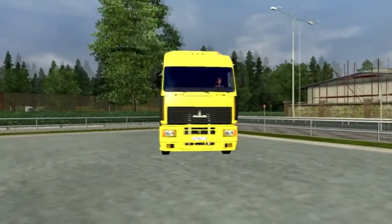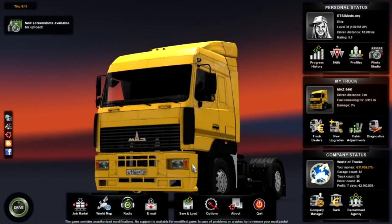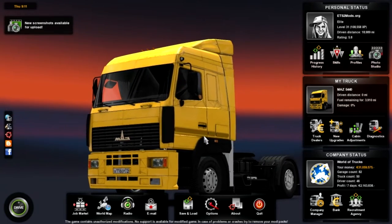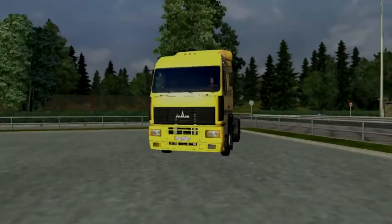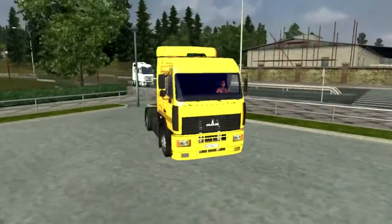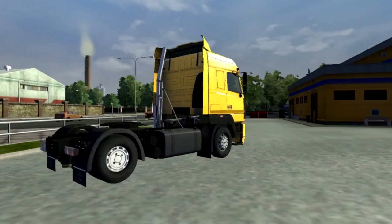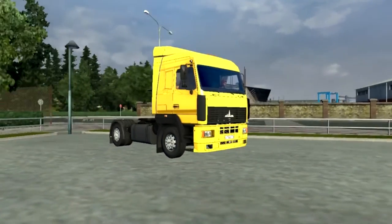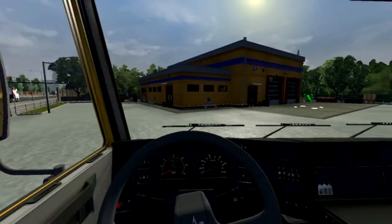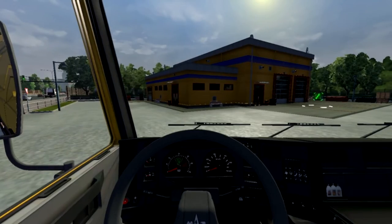So here we are, let me just quickly come out of this so you can get a nice little view of the truck. Today we're doing a mod review on the MAZ 5440. I've had a little play around to see what customizations there are for it, and to be honest this is quite a cool groovy truck. Take a nice little view around the whole truck so you can see what it all looks like. Shall we head over and see what customizations we can do?